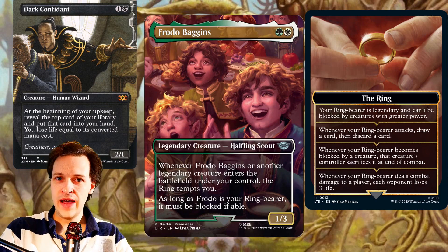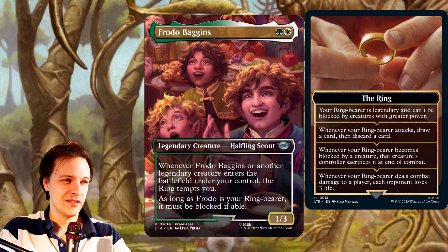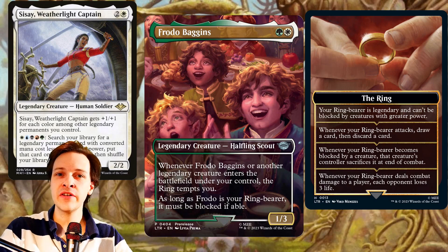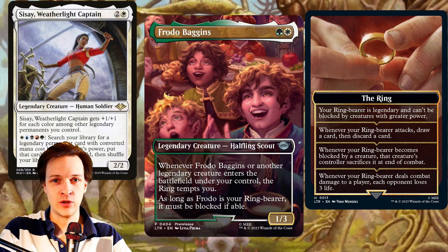So what's the evaluation for competitive cEDH play for Frodo Baggins? Sadly, not that good. I don't think you should have him inside any form of the 99. I don't think he fits inside my Cisei build — Cisei is basically legendary tribal, looking for all kinds of legendaries she can utilize, and we have way stronger legendaries compared to this guy. So sadly, nothing for Cisei.